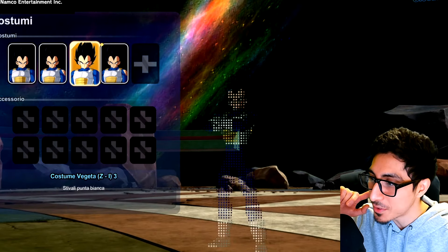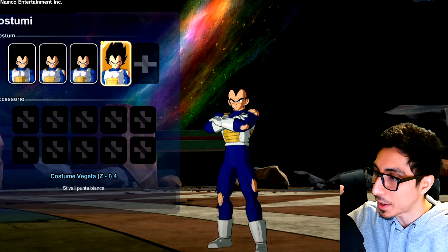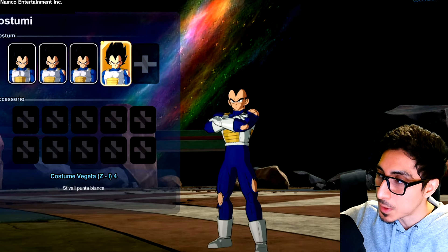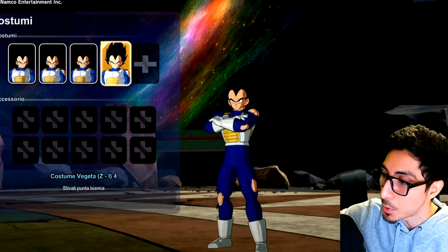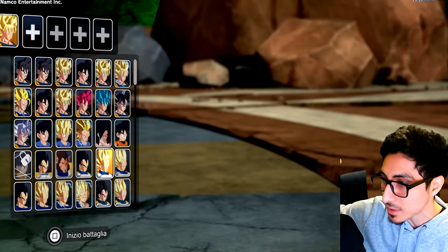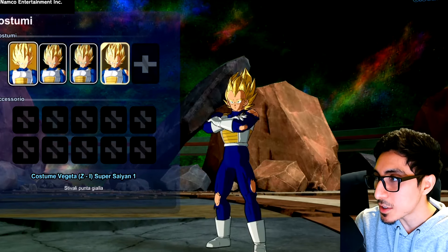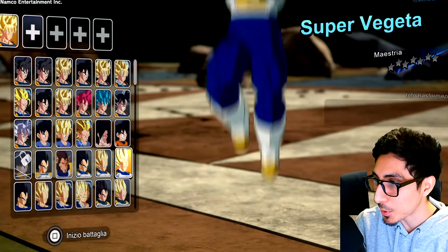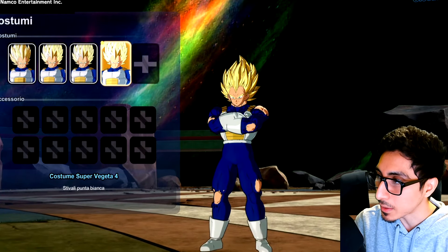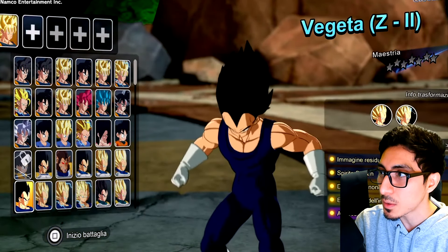Unfortunately this version of Vegeta does not have the Bad Man outfit. I was hoping Z early or mid Vegeta — Cell saga Vegeta — would have it, but he does have the different outfit he wore at the beginning of the Android saga. You can tell it's different mainly because of his boots — no yellow lines on this one. That's the Cell saga version. They did a decent job; I wasn't expecting every single costume ever shown in the series, even filler-related stuff.